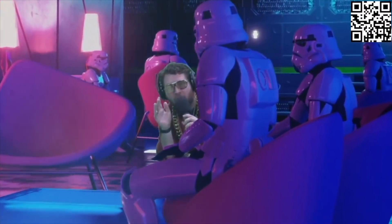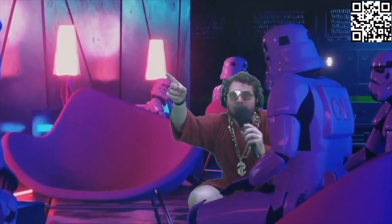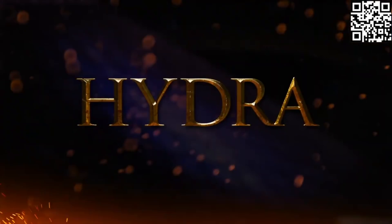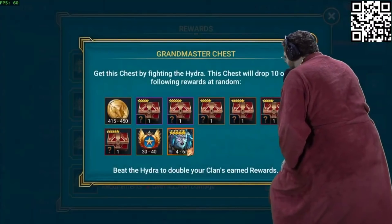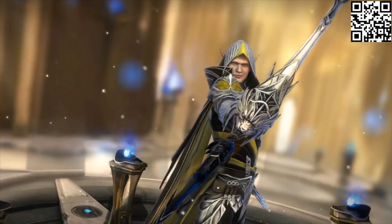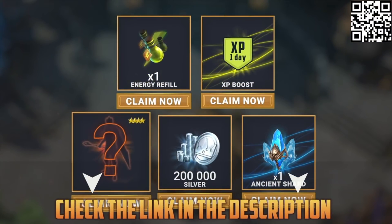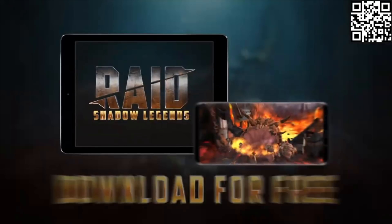Now let me introduce you to our sponsor, RAID Shadow Legends. This month in RAID there is a huge update introducing a brand new boss, the Hydra. If you're brave enough to take out the Hydra, you'll be rewarded with some of the greatest rewards RAID Shadow Legends has to offer. Between now and January 28th, if you log in for seven days you can get a champion for free. Use my link or scan the QR code to get free resources and a mystery champion — these rewards are only available for the next 30 days.